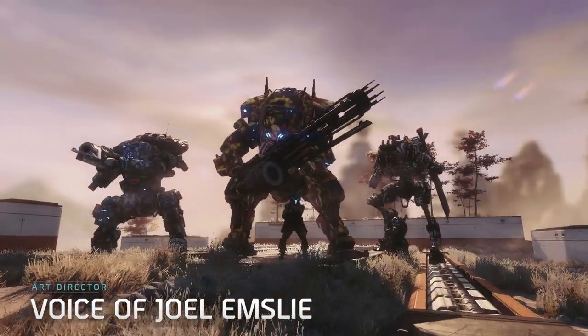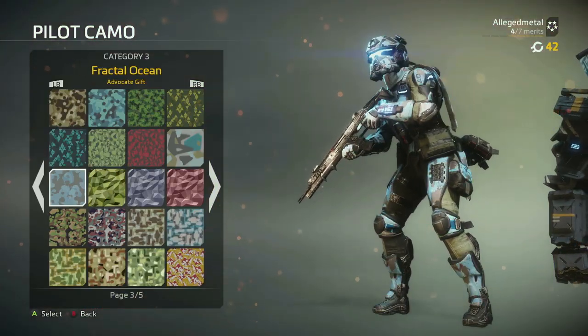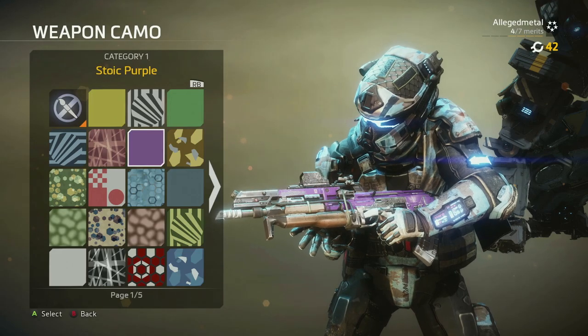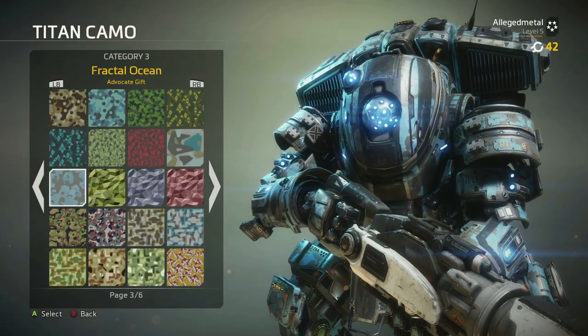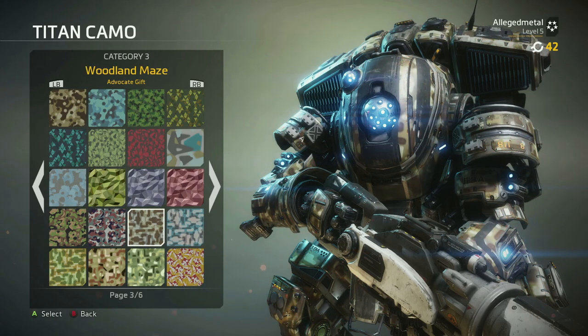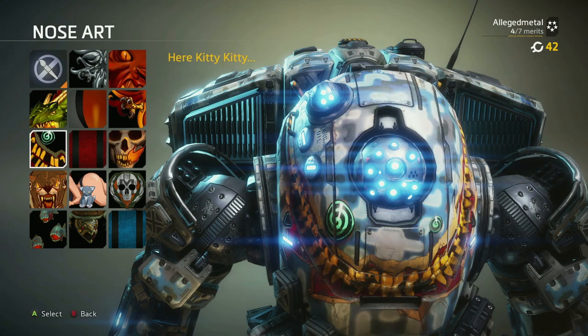Hi, my name is Joel Emsley. I'm the art director on Titanfall 2. With the addition of Titanfall 2's visual customization, we not only have given the player the opportunity to really represent themselves and their personality through the war paints and the camos and the nose arts of the Titans, but we've also given camo patterns that actually work within the environments as well.